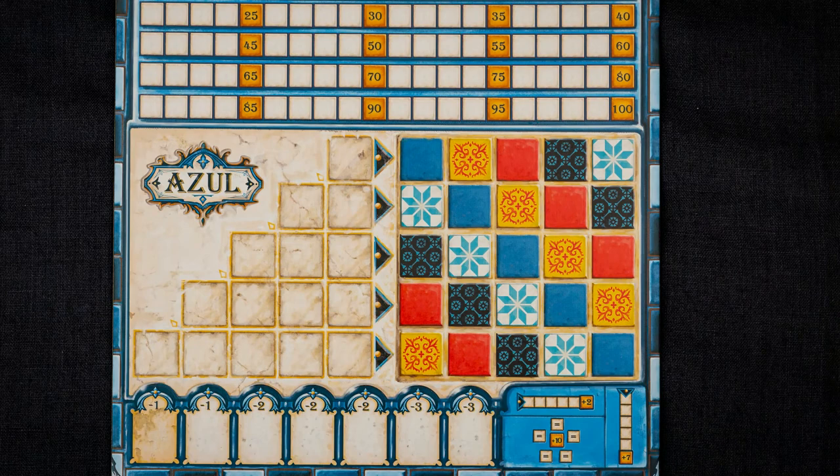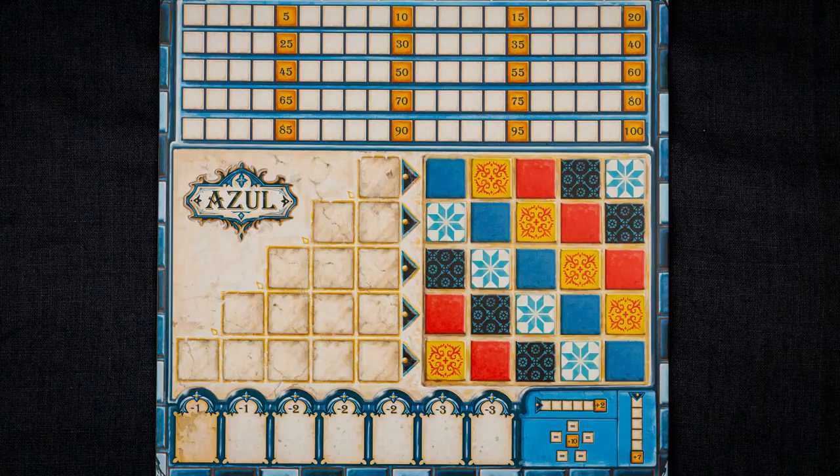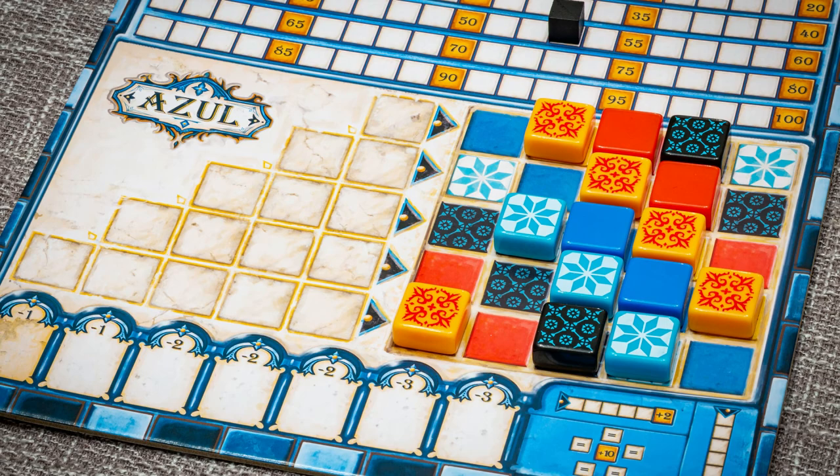End game scoring helps drive the choice of tiles by offering additional points for every line of tiles you have running across the scoreboard left to right, top to bottom, and also having all the tiles of one colour within a player's scoring area. For example, players receive an additional 10 points if they do manage to place all of the tiles of one colour into the scoring area, which can often be a victory deciding factor.